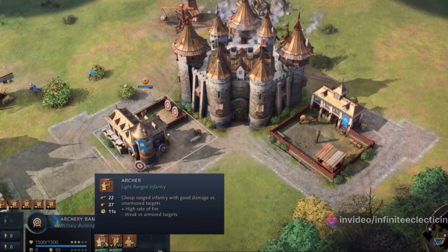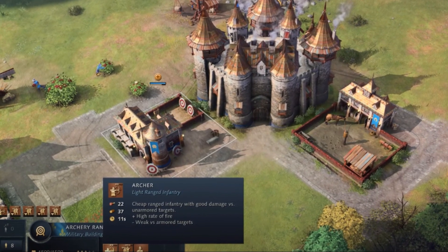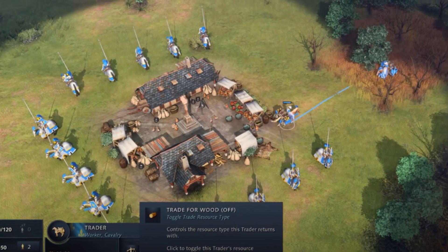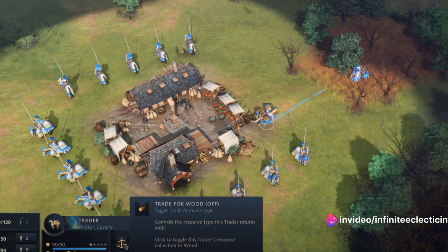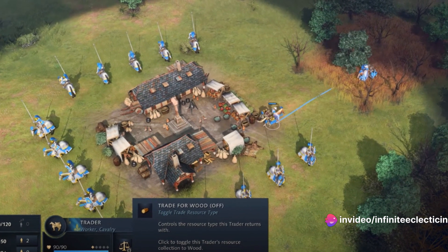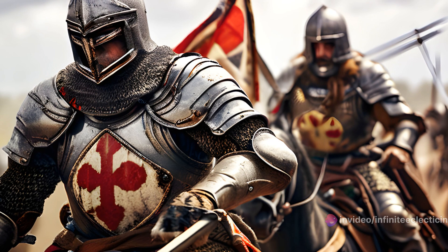Next, opt for the right landmark. The French have two options: the Abbey of Kings and the School of Cavalry. The Abbey of Kings is an excellent choice for those favoring a defensive playstyle. It provides healing to nearby units, making it a bastion of resilience.